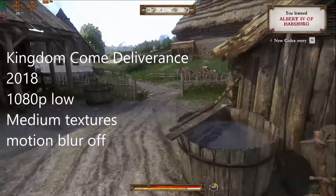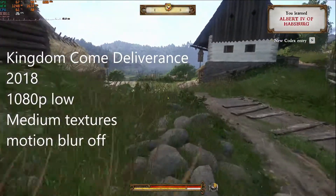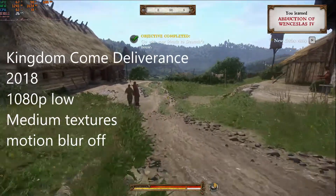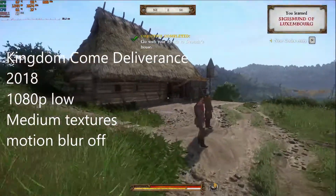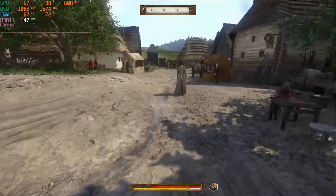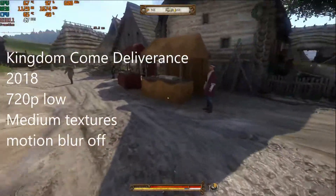Kingdom Come Deliverance from 2018 is next, and this game was a little tougher on the old Fermi. At 1080p with low settings, medium textures, and motion blur off, the FPS — at least in this area — is in the 20s, which wasn't unplayable by any means. However, if you wanted a higher frame rate, reducing the resolution to 720p with the same settings did net a few more FPS.